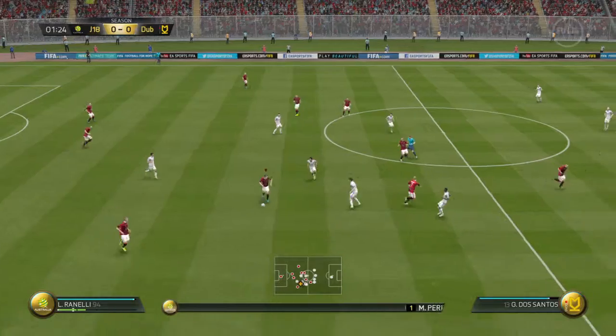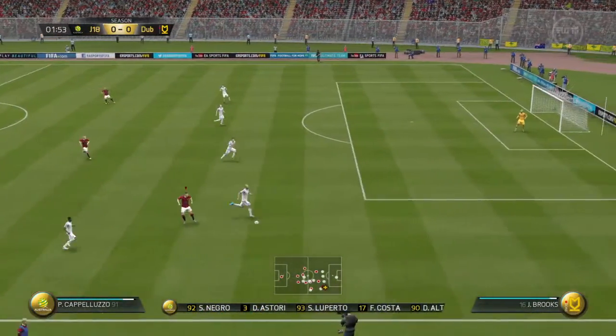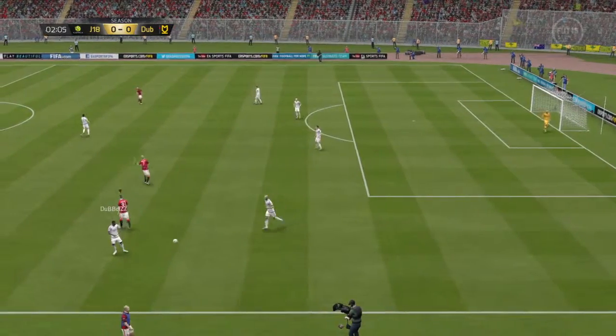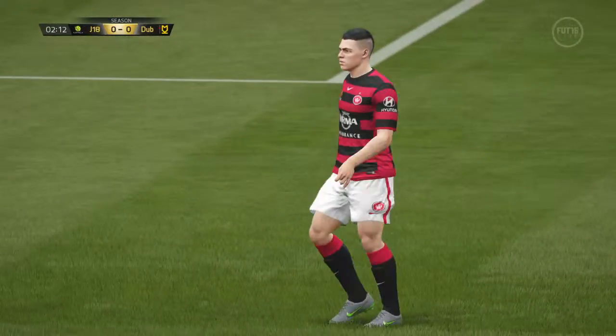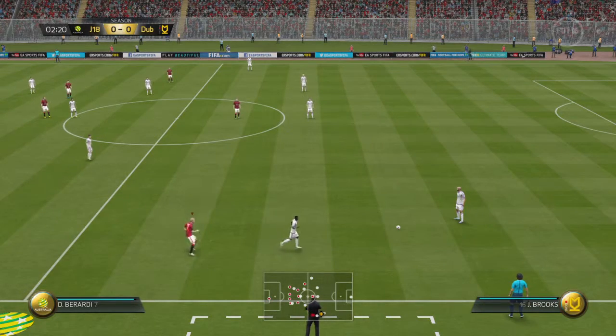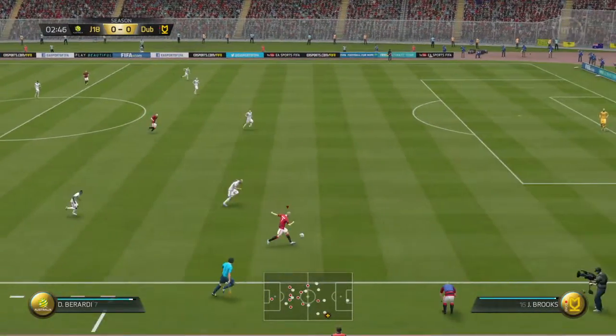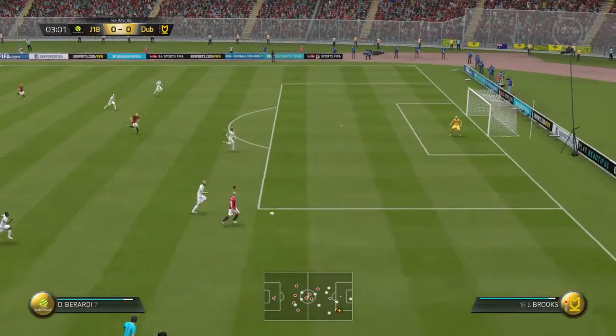This is the home team line-up. We're looking at this as a 4-3-3, but there's no main striker, is there? Not someone who's known as an out-and-out goal-getter. No, and the boy through the middle will drop off, and I think when he does that, the wide lads have got to come in, play quite narrow, and give their teammates targets, somebody to hit.